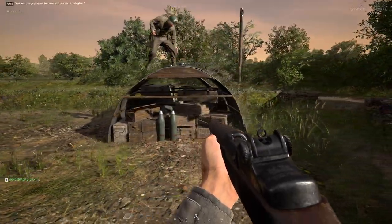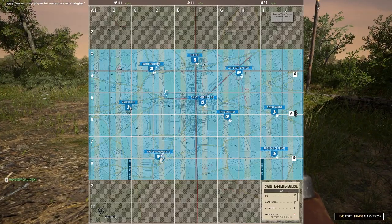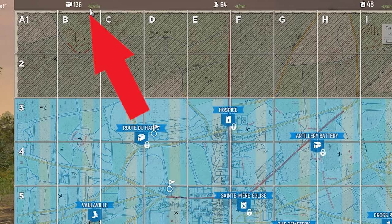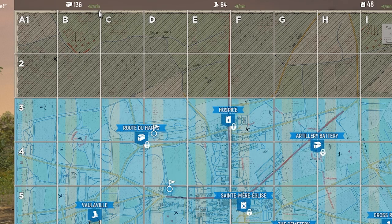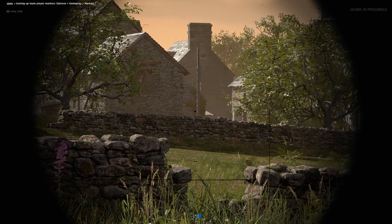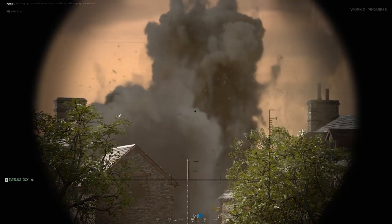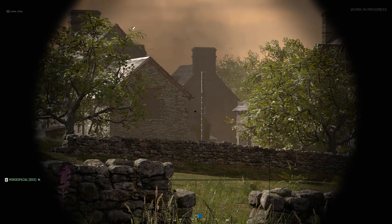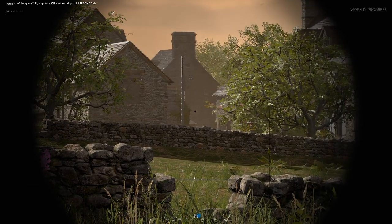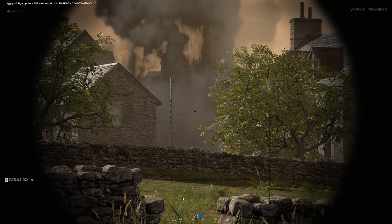Once the nodes are up, you can check how many munitions are being generated per minute by checking the map and looking at the top left. You can also check how much each node is generating by hovering your mouse over them. Once you have some nodes down, you can head back to the artillery and start firing. However, you need to respect the requests of the commander or other squad leaders. If the commander asks you to stop firing because he needs the munitions for something else, please listen to him.